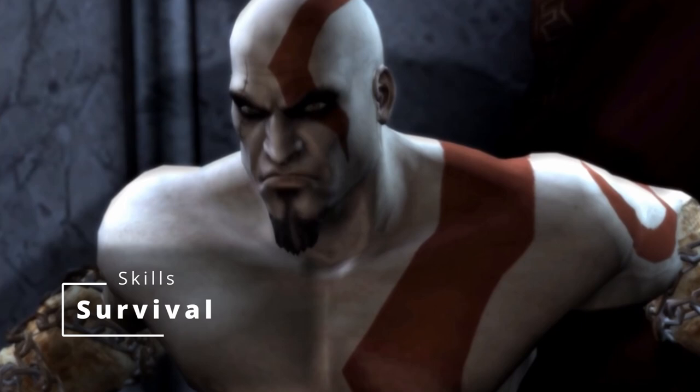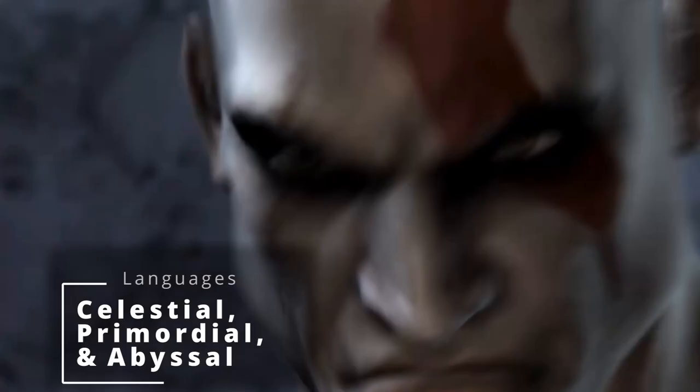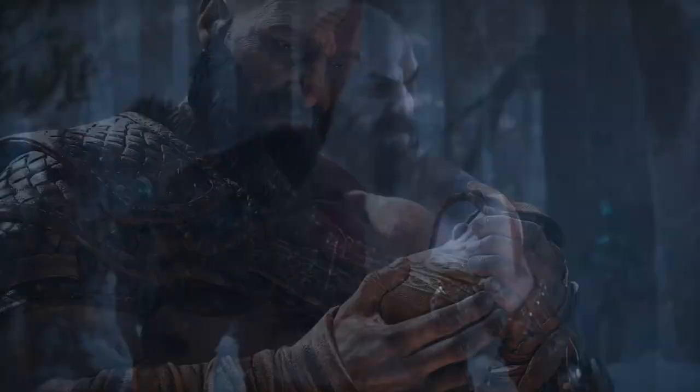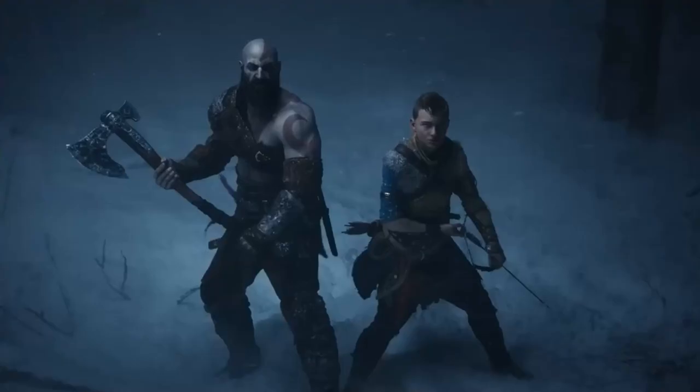The background also grants two languages. Since you already know Celestial from your race, we'll grab Primordial to talk to the Titans, and Abyssal to deal with the more demonic side if you ever come across it. You're also granted a Monster Hunter's pack, one Trinket of Special Significance, and a set of common clothes. It even has a personality trait listed as 'I put no trust in divine beings,' which is just too fitting for Kratos.